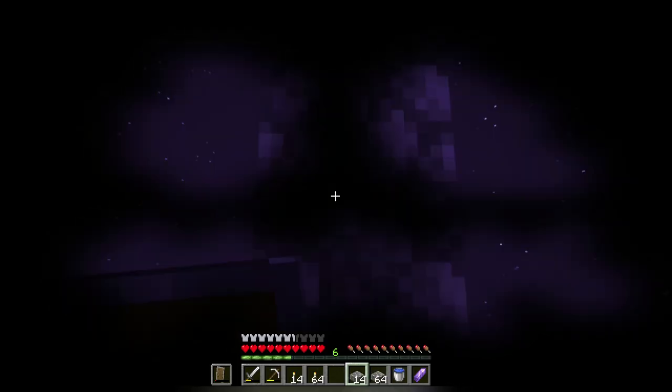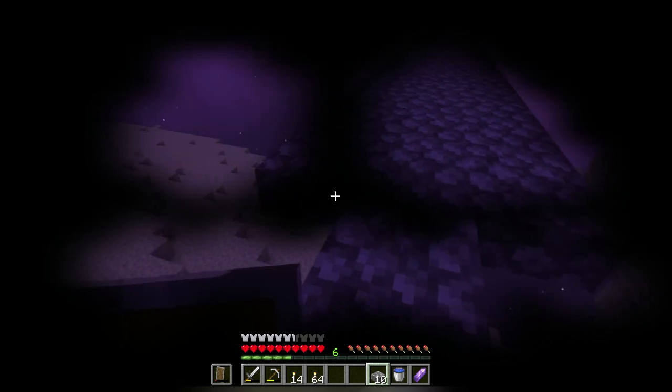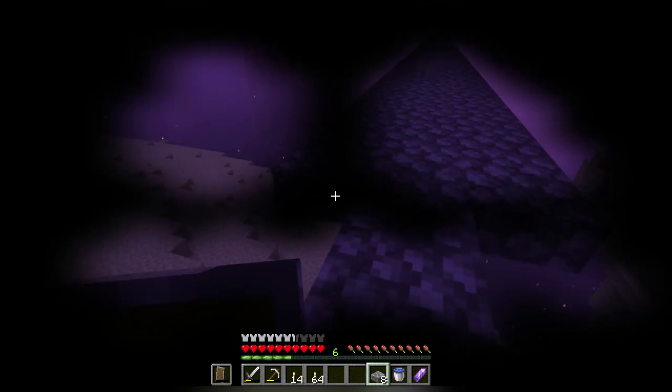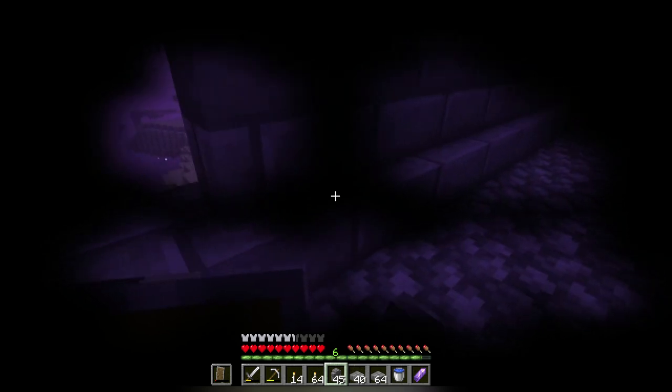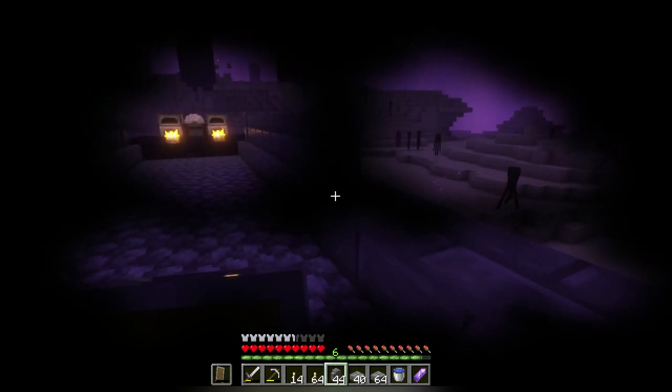This was the most risky thing I've ever done. I was literally over the void, literally building this bridge across there. One wrong move could lead to certain doom. But luckily I made it safer by making it a three-block-wide path instead of one block. Once I got the stone bricks, I placed them along with the corresponding brick walls as well.